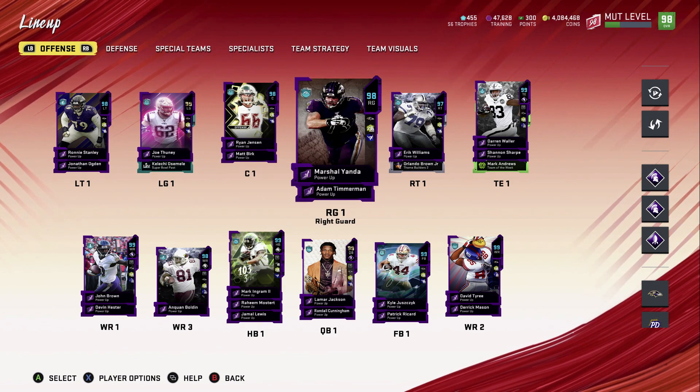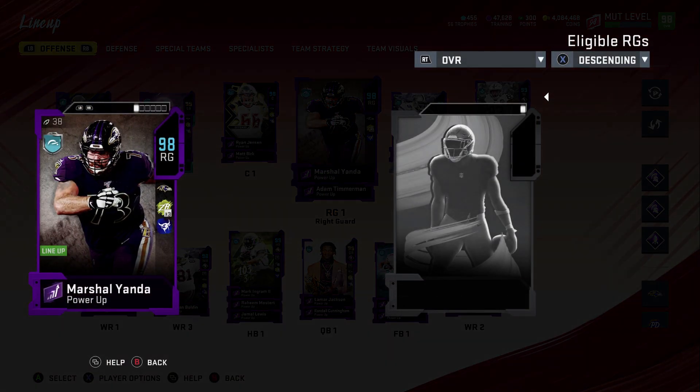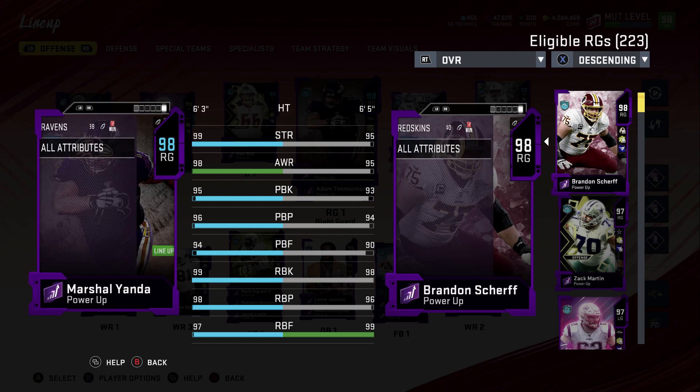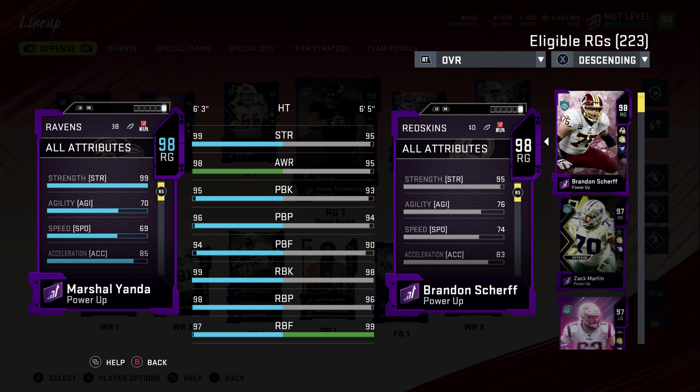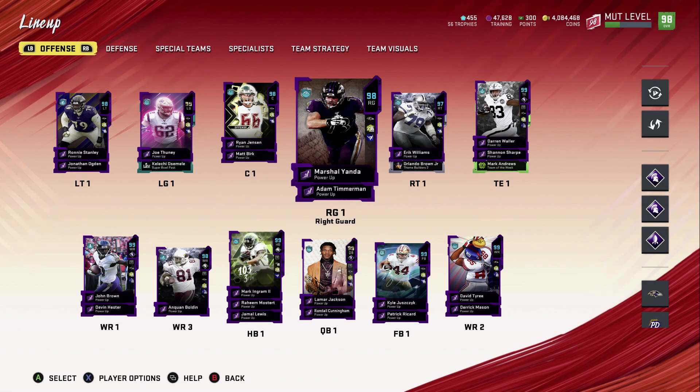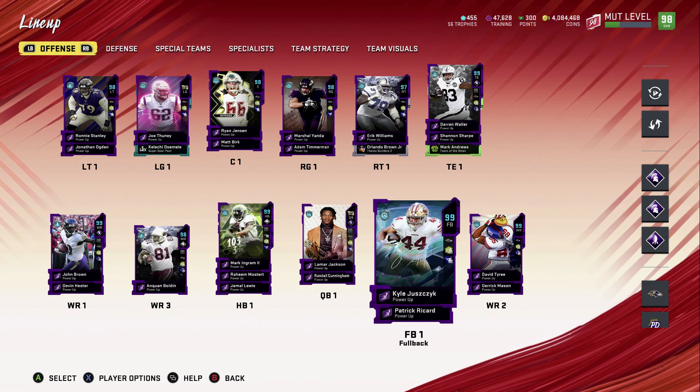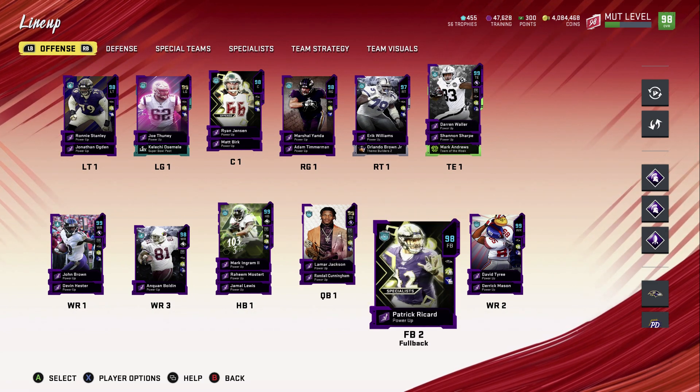And here's Marshall Yanda — this is the Gauntlet 3 powered up, he finally gets it. Check out his stats: 99 strength, 98 awareness, 95 pass block, 96 pass block power, 94 pass block finesse, 99 run block, 98 run block power, 97 run block finesse. Speed is 69. Really good card, a really good right guard — excited that he finally got that.